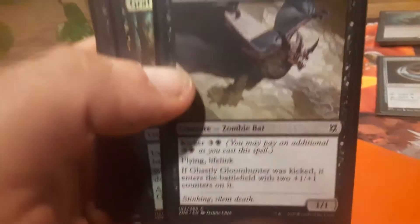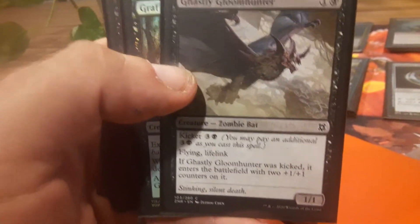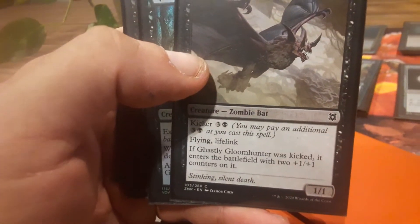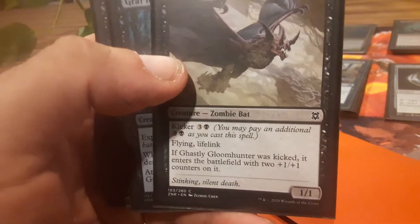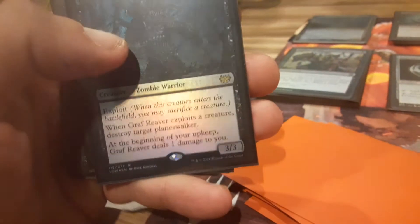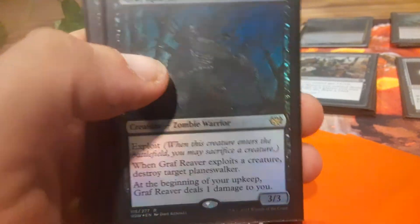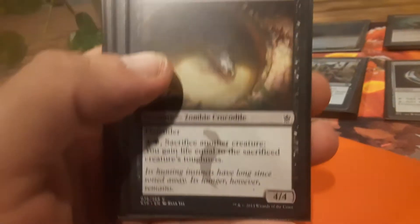This is the one I'm excited about — another zombie I never see anybody play. I want a gigantic zombie vampire bat flying around, especially one that has flying, lifelink, and if you pay his kicker cost he's even bigger. What's not to love? It's a menace. And then we've got Graf Reaver — fun card, cheap, easy, comes out, does a little bit of damage to me, but I've got ways to sack it and make it good.